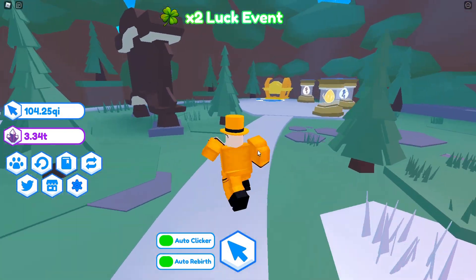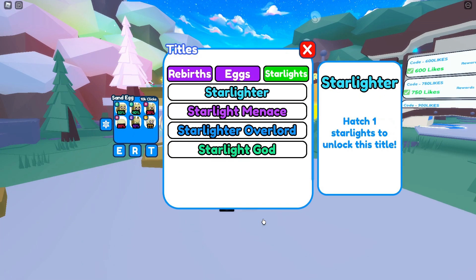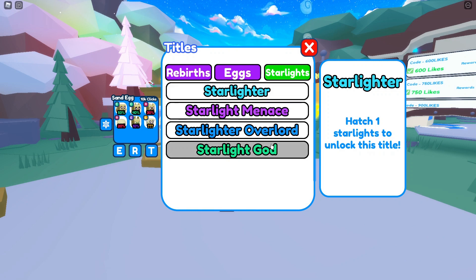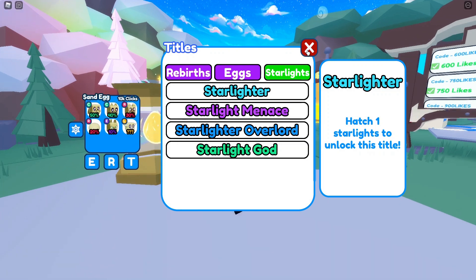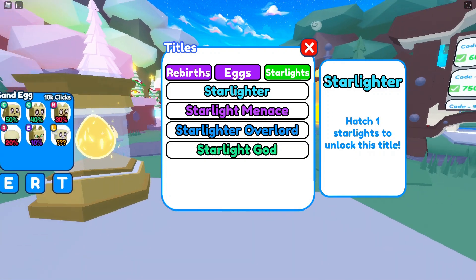Starting off, if you come into the rebirths and the titles, there is a new section with the new starlight titles. There are titles for one starlight, five starlights, ten starlights, and fifteen. You might be thinking why you can't use these titles yet — that is because it only counts starlights hatched after the update has been released, so all the ones hatched beforehand don't count towards these titles. Every starlight you hatch afterwards will count.